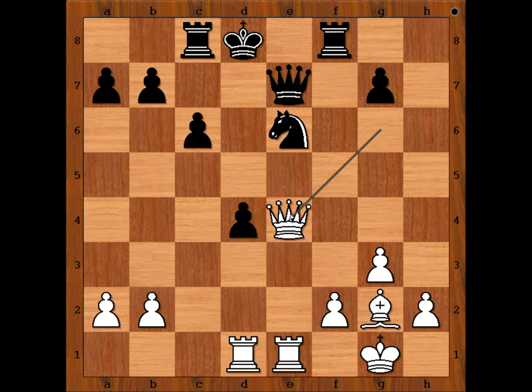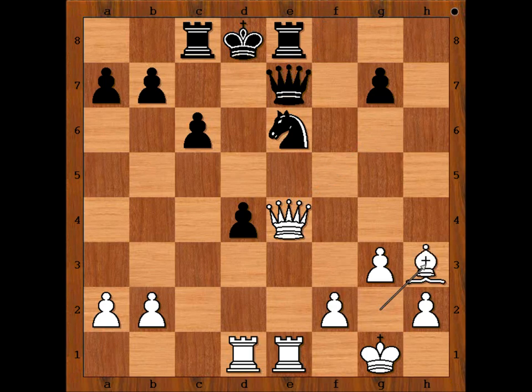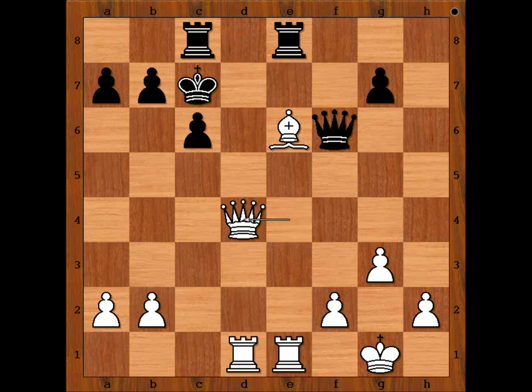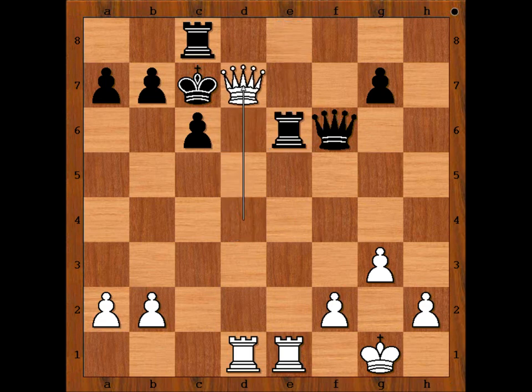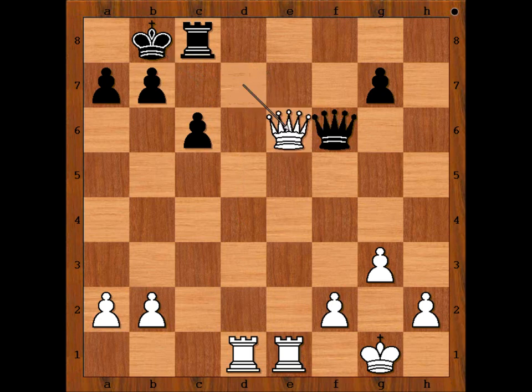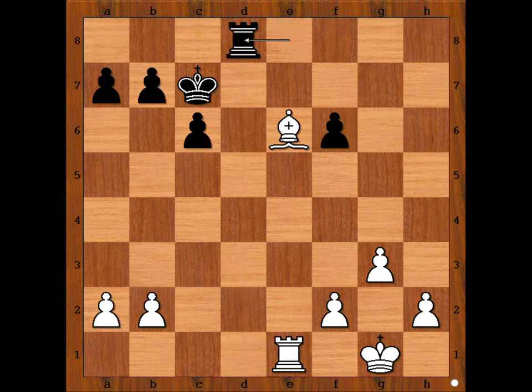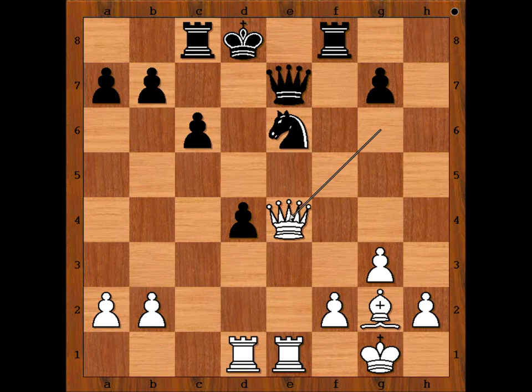Black resigned. The knight is pinned. If rook to e8, then bishop to h3. Let's say queen to f6, then bishop takes on e6, king to c7, queen takes on d4. And if rook takes on e6, then check, and after king to b8, queen takes rook. If rook from c to d8 attacking the queen, then queen takes queen, and after pawn takes queen, rook takes rook, rook takes rook, leaving white with an extra piece. That is why Tereza Olsarova resigned in this position. Nicely played game by Maria Muzichuk.